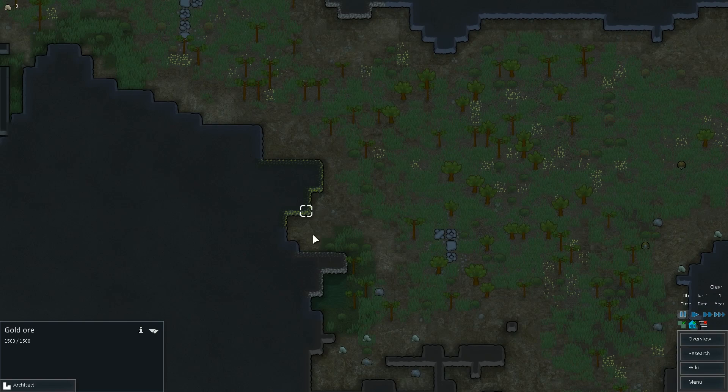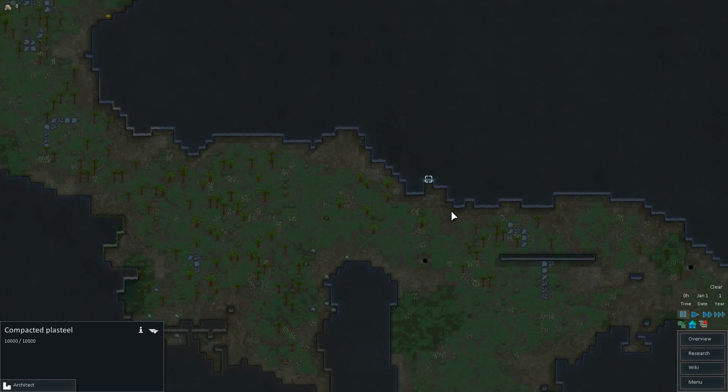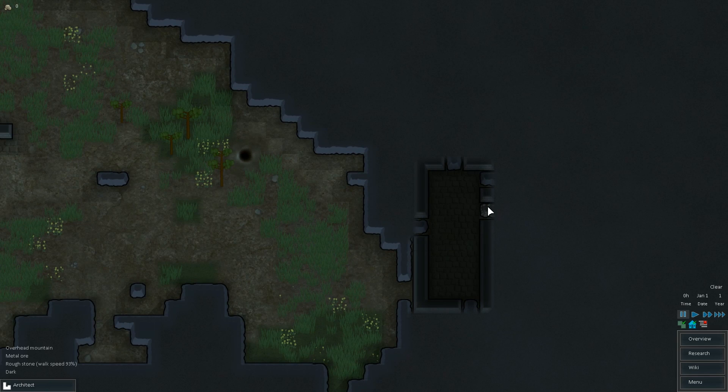There's some gold — yay! So we've got gold, plasteel, metal. Was there silver here too? I don't see any. But two geothermals — that's cool. And whatever this wants to be. Looks like a good temporary bedroom if I want to build up.